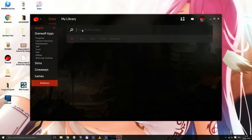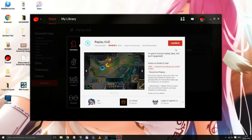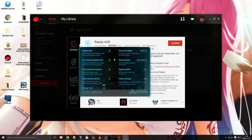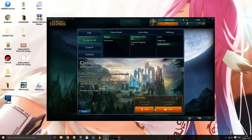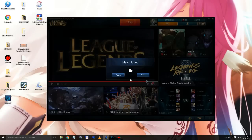Once you have Overwolf installed, go to Apps and search for 'Replay HUD'. There we go. If you haven't installed it yet, you should be able to simply click Install. Once it has been installed, you can click Launch. This is how it's going to look in-game as well. So we now have Overwolf and the Replay HUD installed.